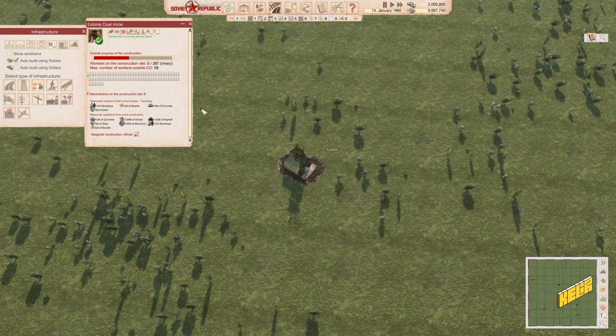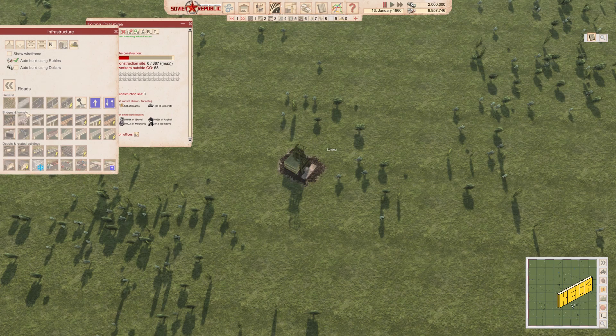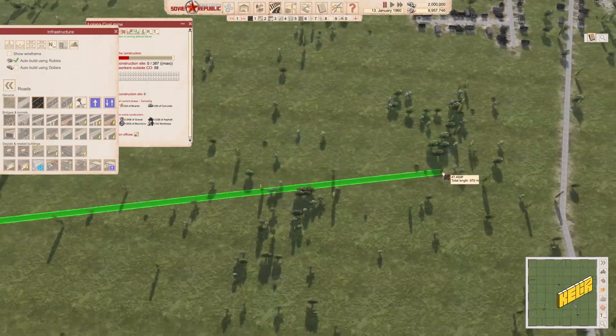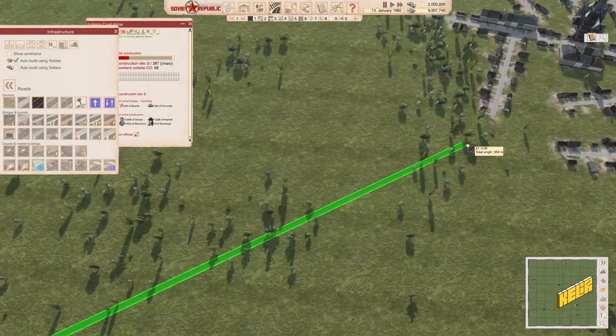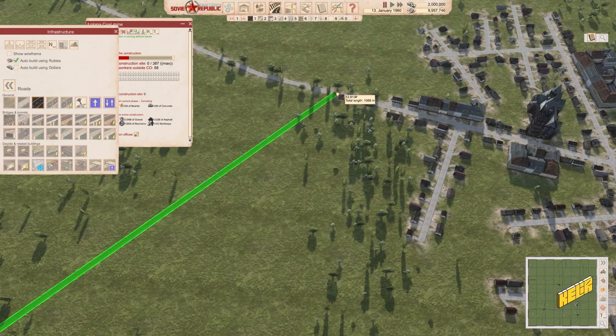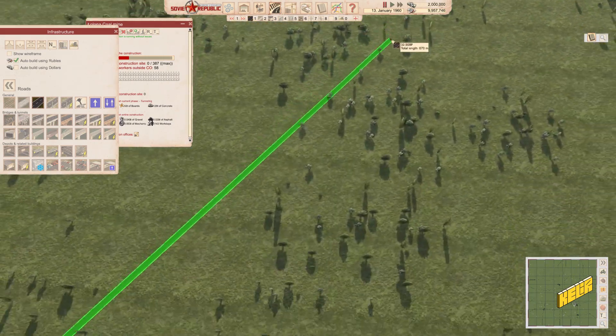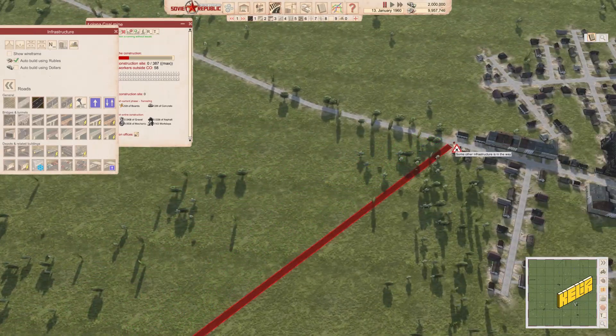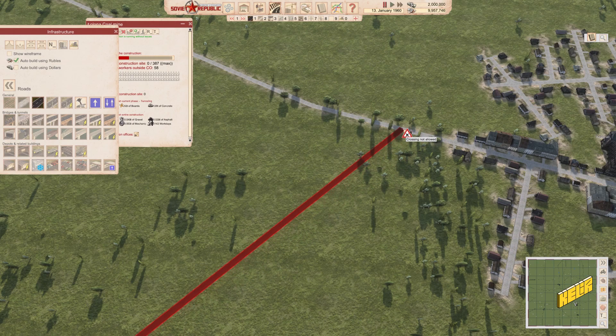So we have a coal mine here getting built. There are lots of entrances and exits for this coal mine. Building roads is pretty simple — you just click on it and drag. If you press shift it says the road curves, but I'm not sure if that's the case. It's fine, it's alright.